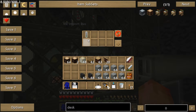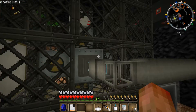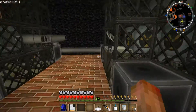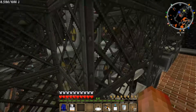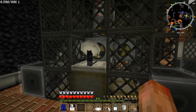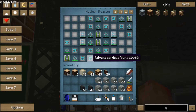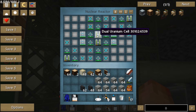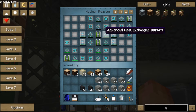These reactors are controlled by ME systems — Applied Energistics ME systems are really awesome. You see this is an import bus into the ME system, so it takes out near-depleted uranium cells and places a dual uranium cell. The design of the reactors needs to be able to adapt to this — you can't have any empty spaces in the reactor. All the reactors are off right now because I'm full on power.